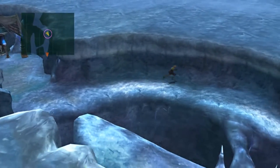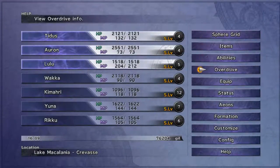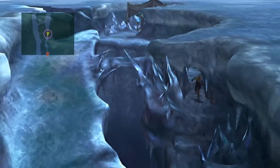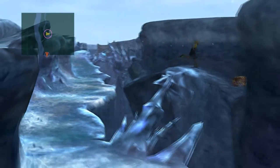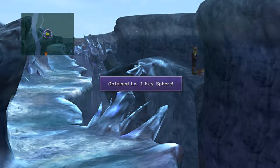Now that we're out here, this is probably a good time to level up my guys real quick. Now my characters are looking a little better. We're going to stick to this right side path - stick to this side, and then once we get all across, we find a treasure chest which has a level one key sphere, which is awesome. There's a save sphere right here, so make sure you use that, because coming up we have a pretty intense fight.